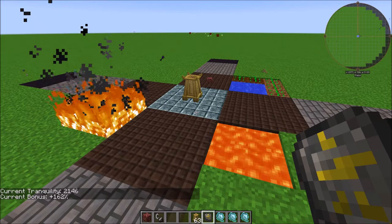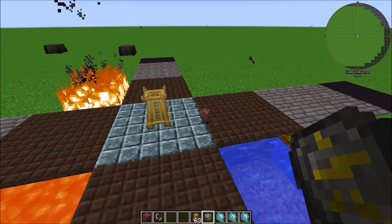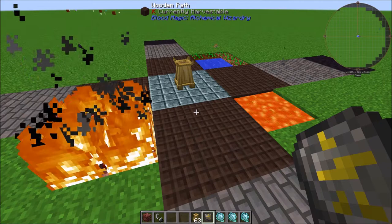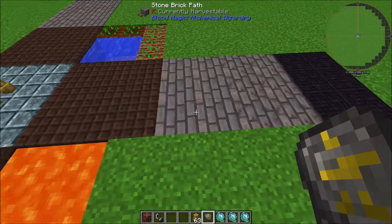You can also use pretty much any kind of plant life, fire, water — all sorts of things can boost Tranquility in your area. Keep in mind that if you just fill all of this up with water, you are going to get diminished returns, and after a while it's not even going to be worth putting that item down. You have to put down a variety of things and not just a bunch of one thing.